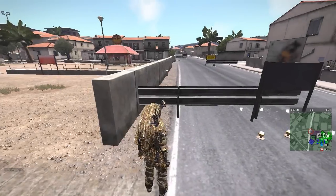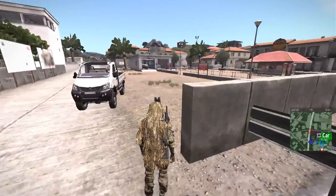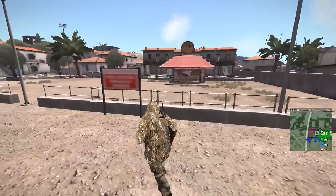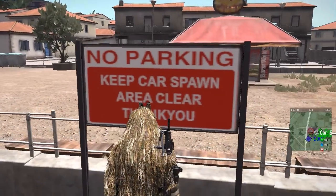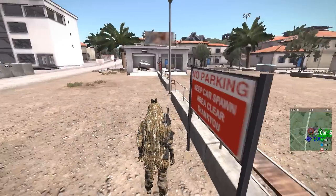Before we begin, I just want to quickly draw your attention to the changes that have been made to Cavala Square. As you can see, the car shop has been moved slightly south, but is still there, and the car parking spaces have been removed, as this is a new car spawn. So be sure not to park your vehicles here when visiting Cavala Square.